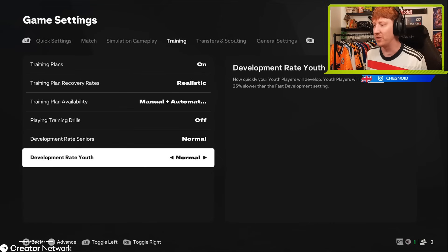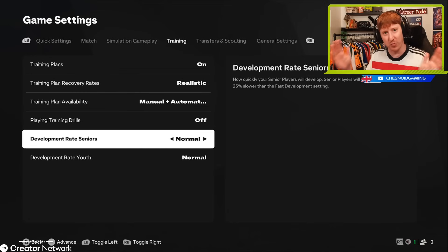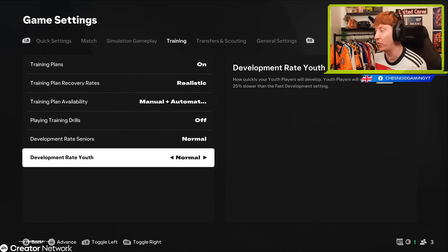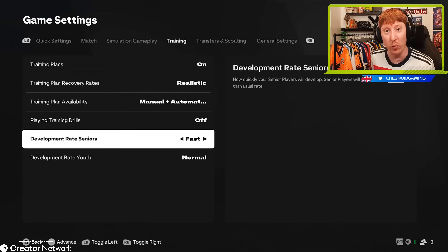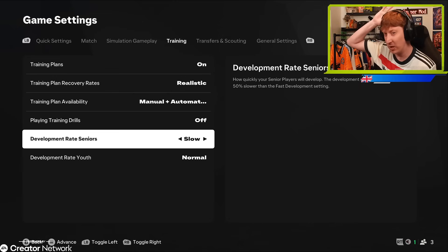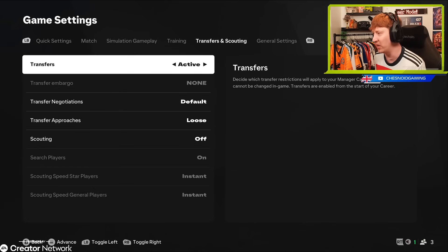You can alter the development rate of players in your team. Senior players and youth players are split into two, so rather than being squad-wide, you can decide how fast older players develop and how fast younger players develop. Want a youth setup that bursts onto the scene? Set that to fast. Want older players to develop slower because they're aging? Set it to slow. We're going to go with normal on each front.